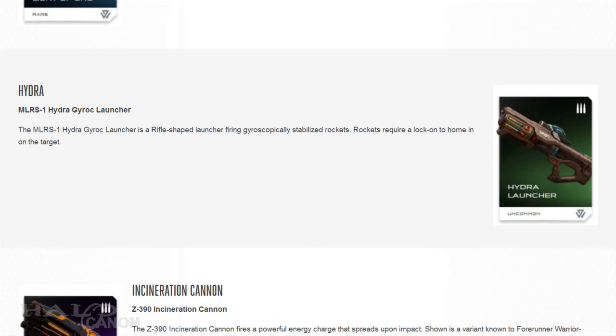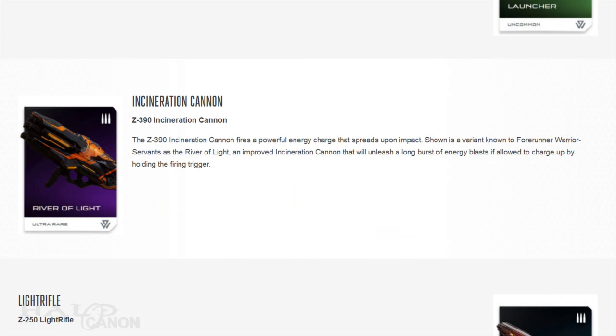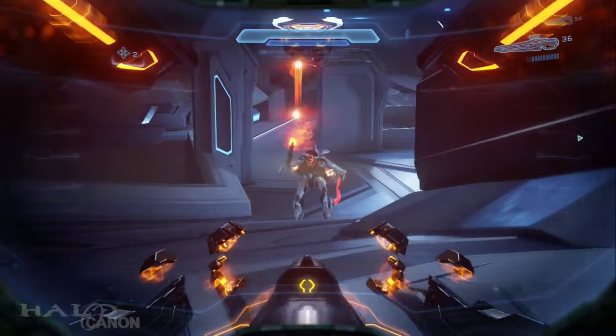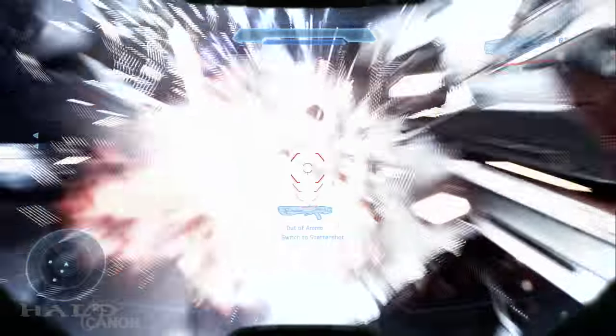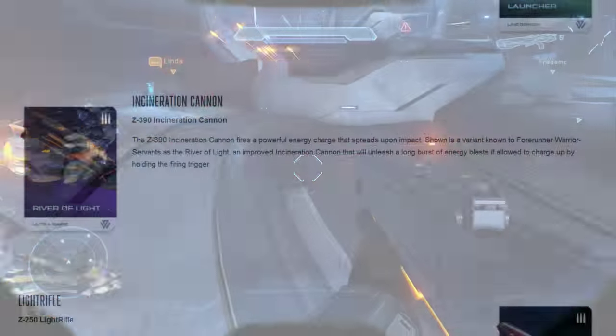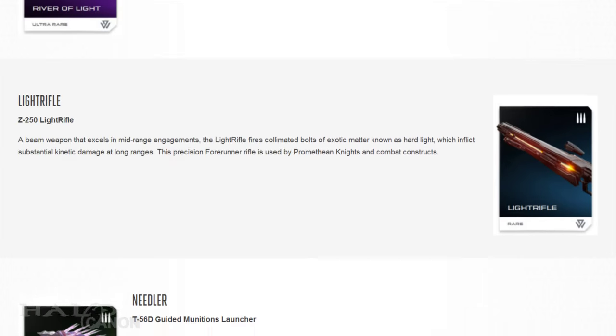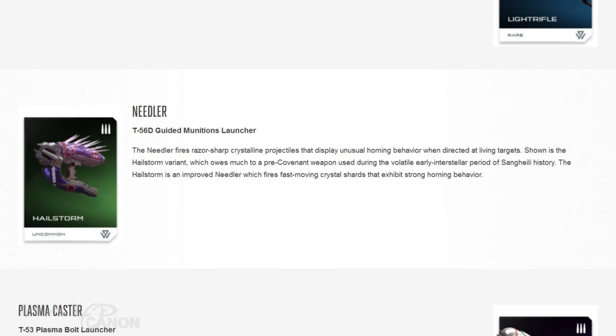We then have the basic version of the MLRS-1 Hydra Gyroc Launcher, or Hydra for short. And then we have an ultra-rare variant of the Z-390 Incinerator Cannon known as the River of Light. In Halo 5, the Incinerator Cannon now has two firing modes: one where it fires smaller but powerful blasts, and a second charge shot that acts like the Halo 4 version. The River of Light can fire long bursts of energy blasts when charged. After that we have the basic Z-250 Light Rifle, followed by an uncommon variant of the T-58D Needler, the Hailstorm, which fires fast-moving projectiles that can home in on enemies. Interesting is that the Hailstorm owes much to a pre-Covenant weapon used during the early days of Sangheili interstellar travel.